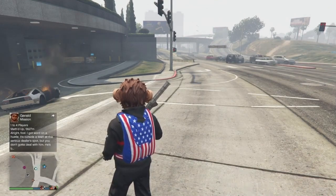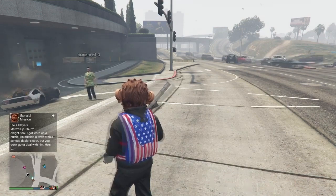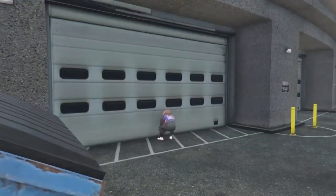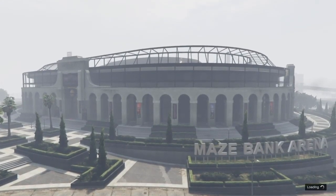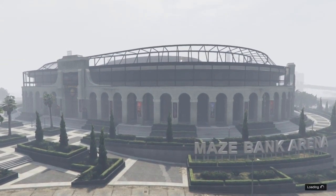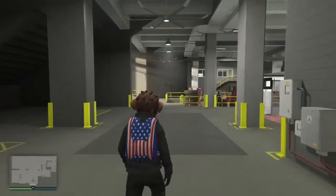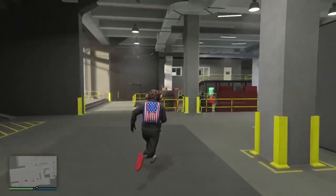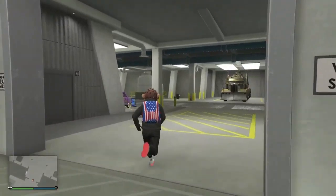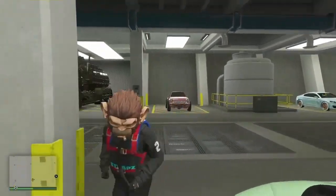Have your friend run over towards you. Your friend is now glitched out and ready to help you duplicate vehicles rapidly. Once he's over here, go ahead and run into your Arena. We're going to pull out any random vehicle for our friend to sit in. You can call out any vehicle from anywhere, as long as it's not from the MC Clubhouse. Grab a random vehicle and pull it outside for your friend.